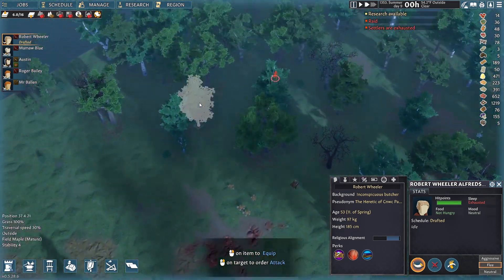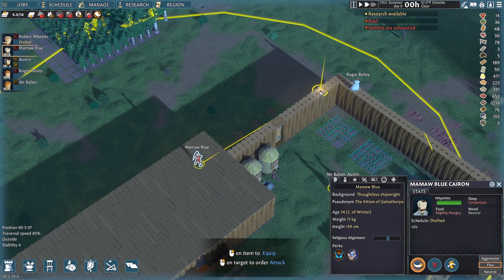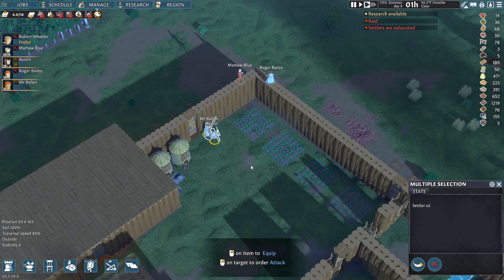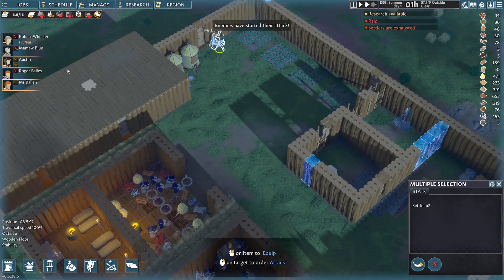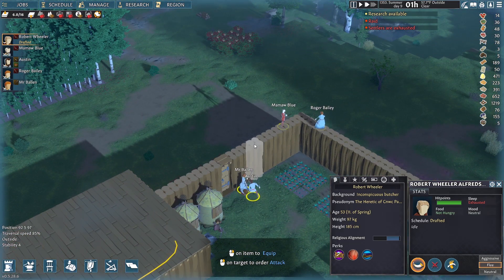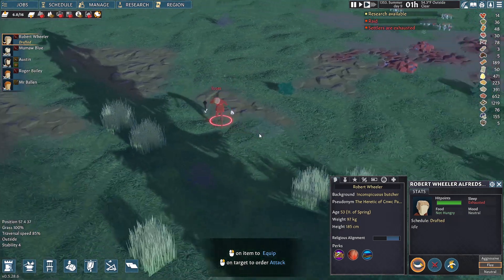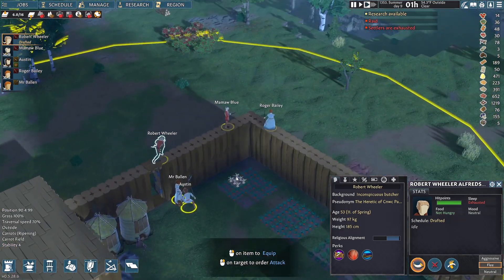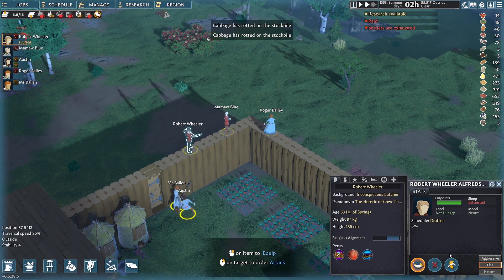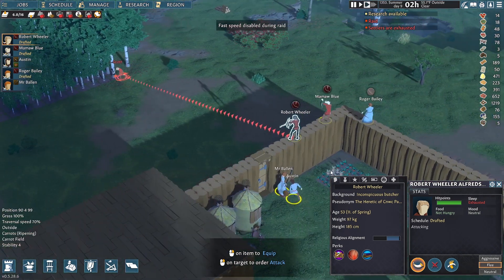All right, where are these guys? They're coming in right about here. I'm going to put you over there and take you two to protect the door. Where's my other person — okay, she's going. I didn't see any ranged weapon on them, doesn't mean they don't have one. Let's take a look at the combat settings — flee, aggressive — I'll just leave them on their starting settings. Here we go!